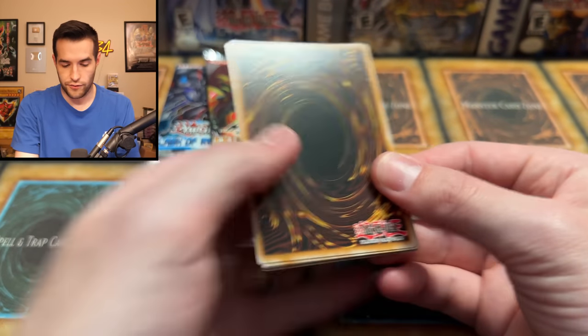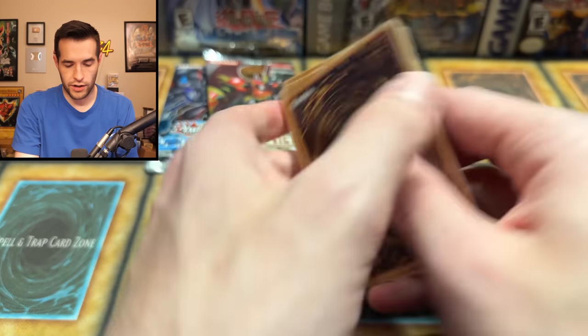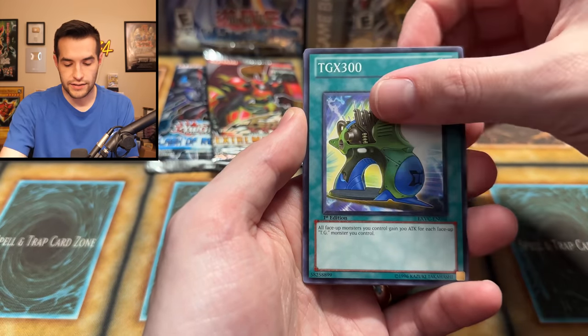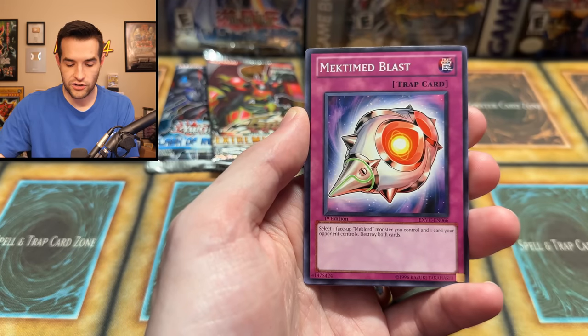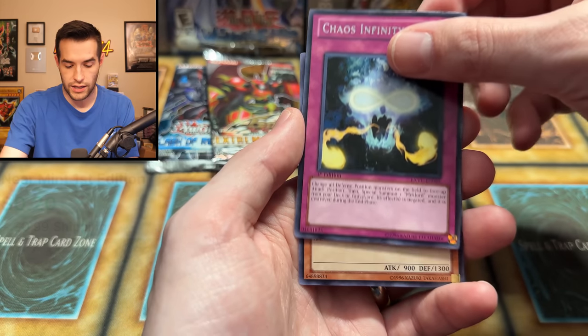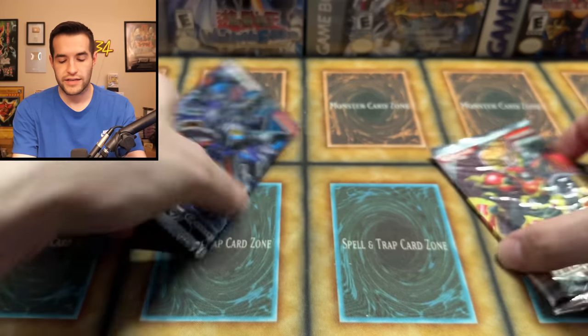Second-to-last Extreme Victory, we're getting down to the very end. Let's get that Ghost Rare! Aurora Paragon, Elder, TGX1HL, TGX300, Axe Dragonute, Mech Time Blast, Mech Lord Factory, Chaos Infinity, and the TG Catapult Dragoon. All comes down to this, guys — we could pull the two cards we need right now. All it takes is one pack each.